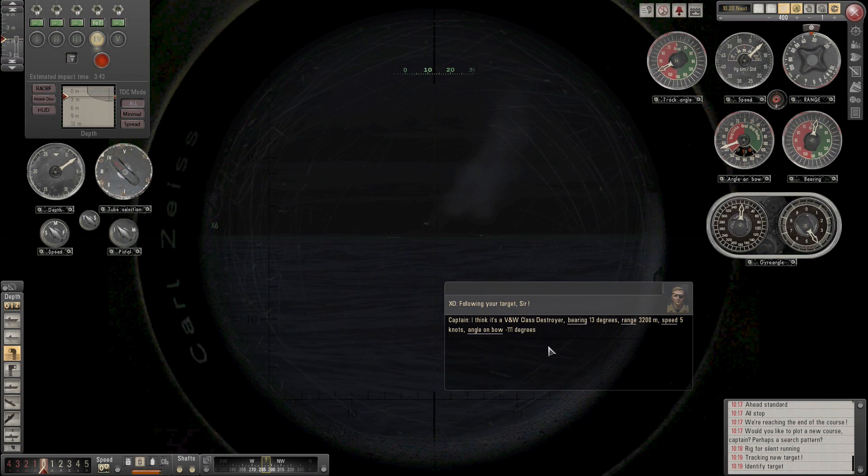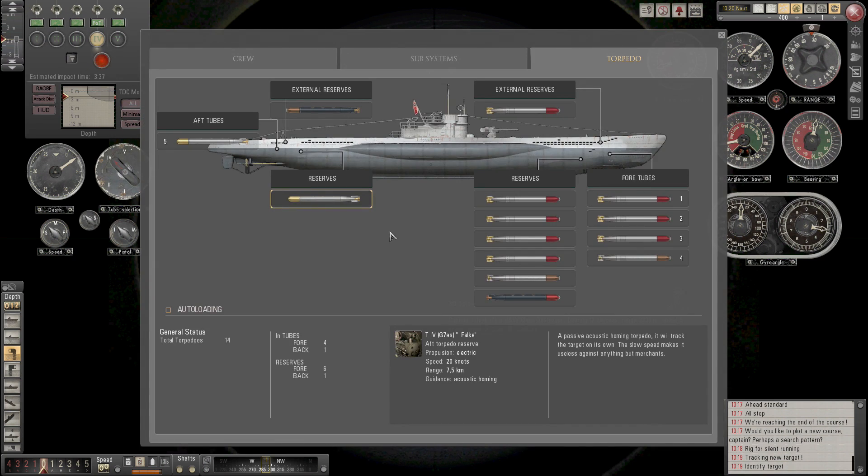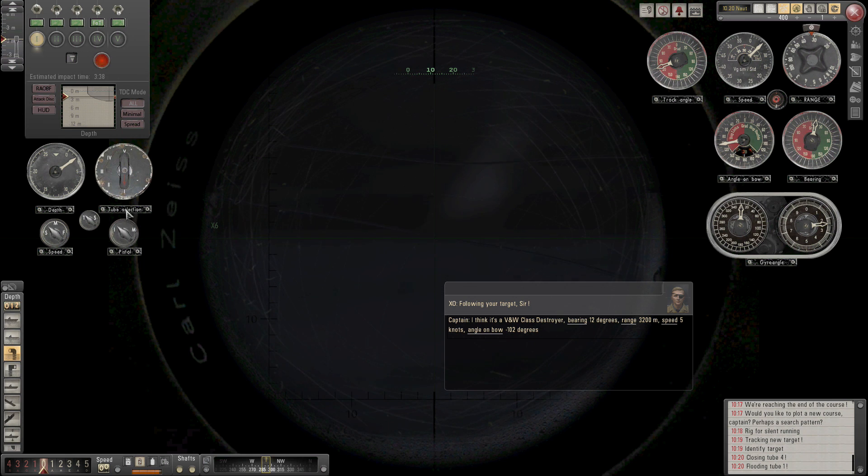Angle of bow is 101 — we've got 111. That's just lovely. We want to fire the ladder search pattern in tube one — get that flooded, set it to slow, set it high in the water. We'll fire one at this destroyer. Fingers crossed they won't see it until late. Stand by — tube one, away.